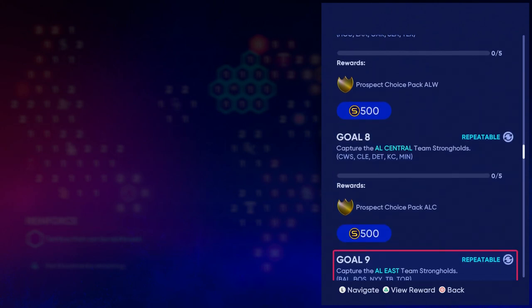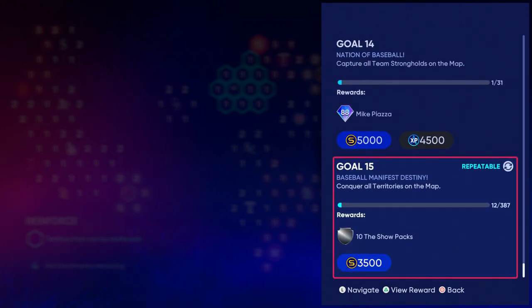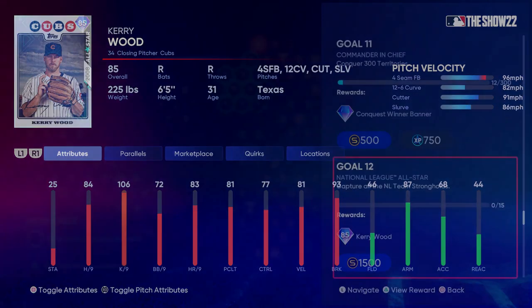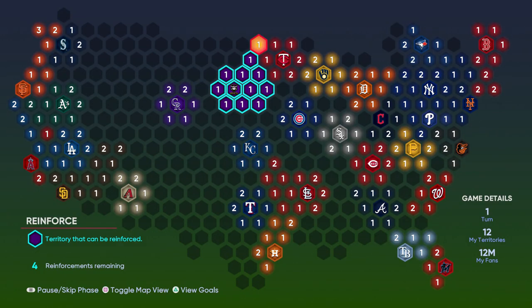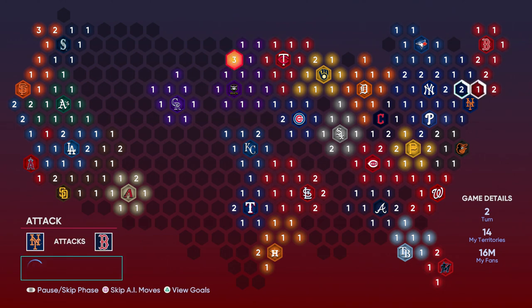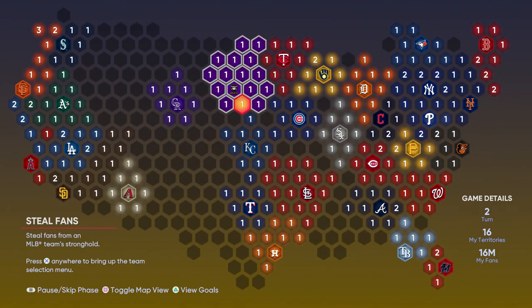If you're going to complete all the goals, you don't have to look at the steal fans stage anymore — there's no need to. It used to be that you had to steal like 15 million fans to complete all the objectives. You don't even have to do that this year. Stealing fans is basically not even part of Conquest anymore. You don't have to pay attention to that at all. You're just playing the map. I think this should take you about 45 minutes — that's how long this took me — to complete the map and fill the entire map with all your territory.